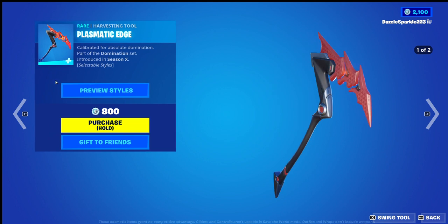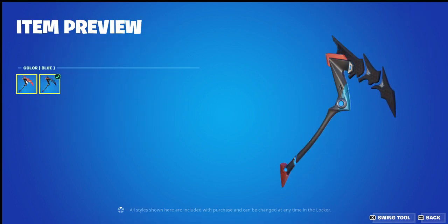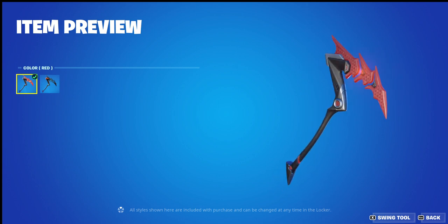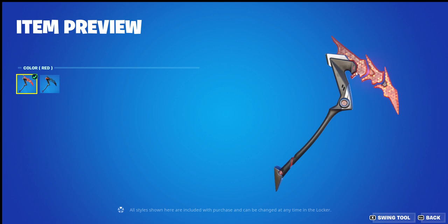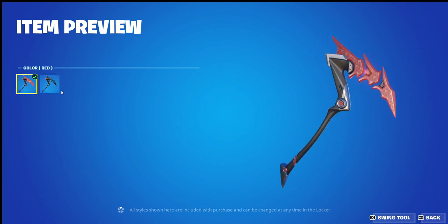Plasmatic Edge with the second edit style, by the looks of it being blue or default red. It starts off really bland but opens up and becomes a lot more bright, so I wish it was a bit brighter at the start. Looking at the blue — or black then blue — I don't like the little parts of red in it. It's a missed opportunity here. I'll give it a 7 out of 10 for both of them.